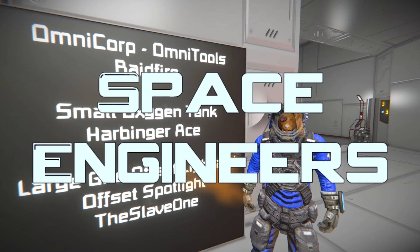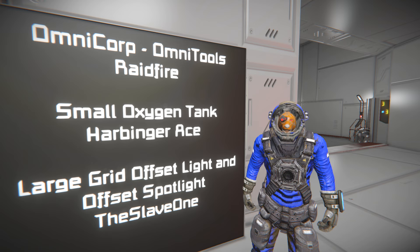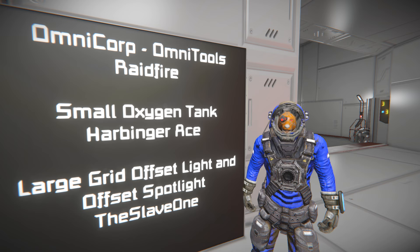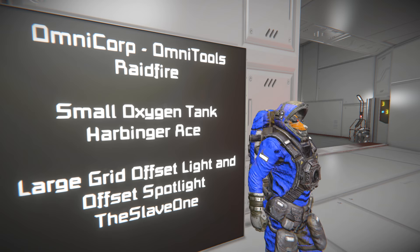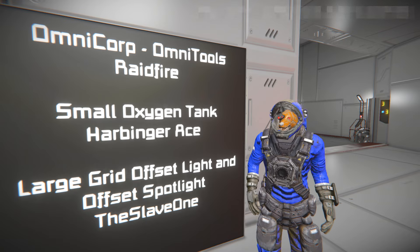Hello, Vanessa here, and welcome to the episode of Space Engineers. This episode will take a look at the Omnicore Omnitools by RapidFire, the Small Oxygen Tank by HarbingerAce, and the Large Grid Offset Lights and Offset Spotlight by TheSlave1. So, why don't we take a look at the Omnitools?